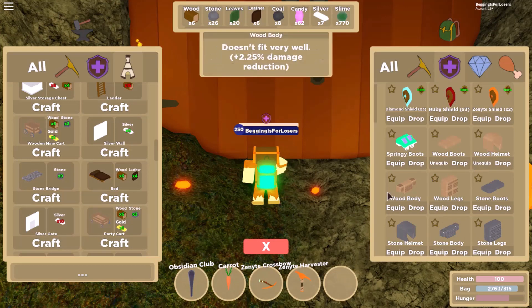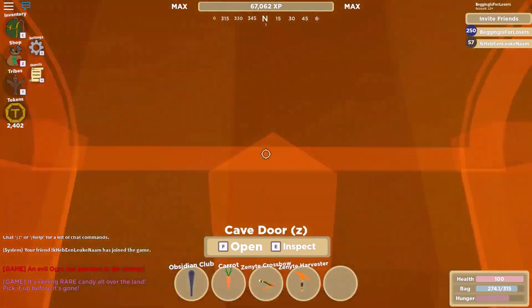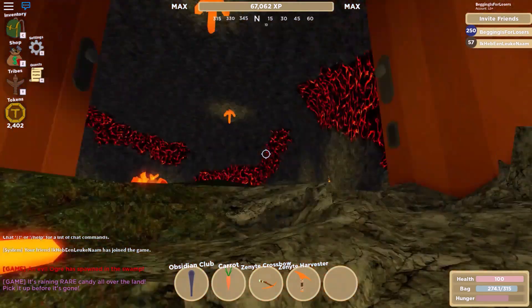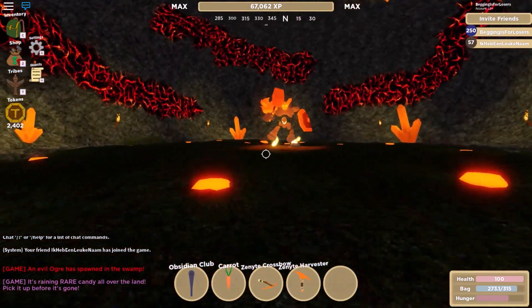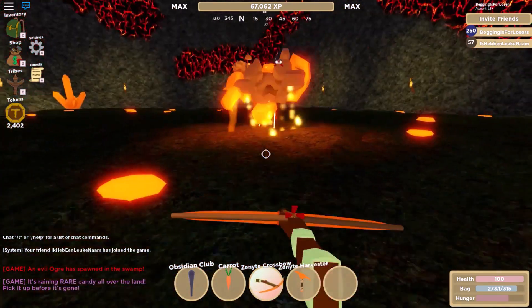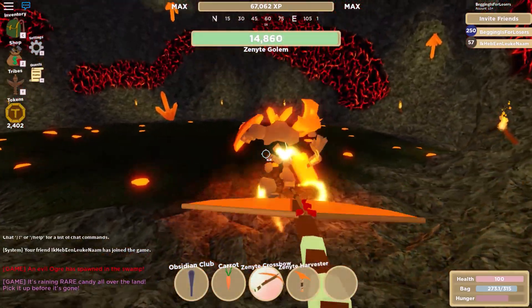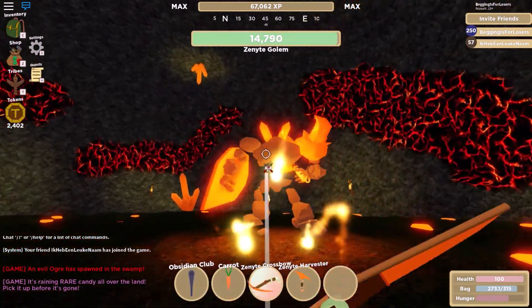Hello, thanks for joining. We're putting on our wooden armor and we're going through that zenite cave door. We're going to defeat the zenite golem without a bad spawn here. We do have heals and we do have good tools, but we do not have good armor on. So two hits from the golem will kill me and I am not going to let that happen.